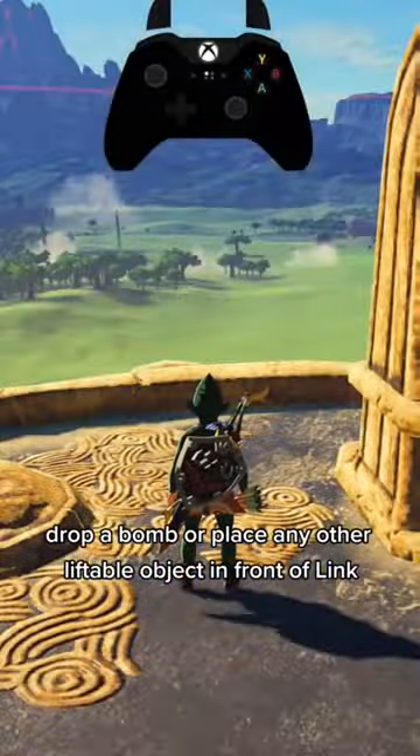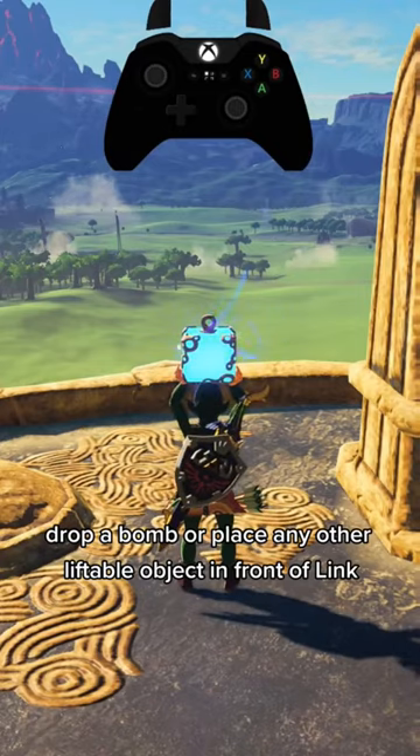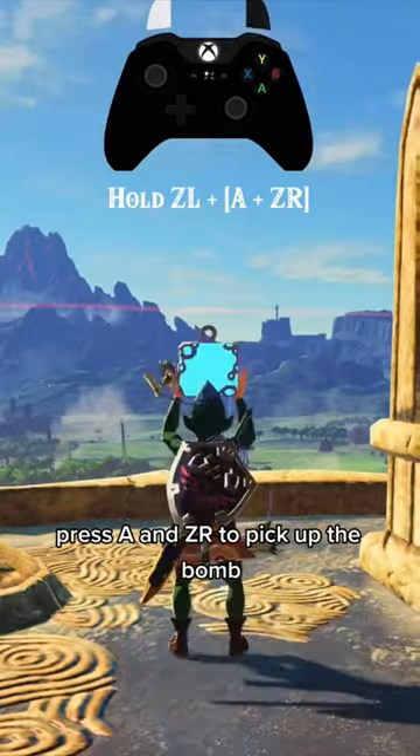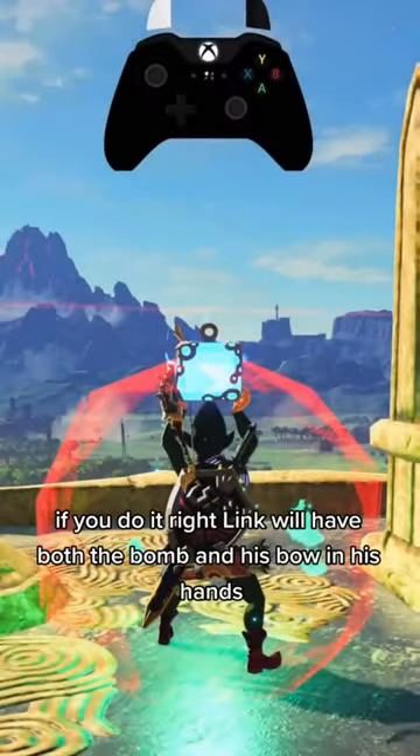Drop a bomb or place any other liftable object in front of Link. While holding ZL to bring out your shield, press A and ZR to pick up the bomb. If you do it right, Link will have both the bomb and his bow in his hand.